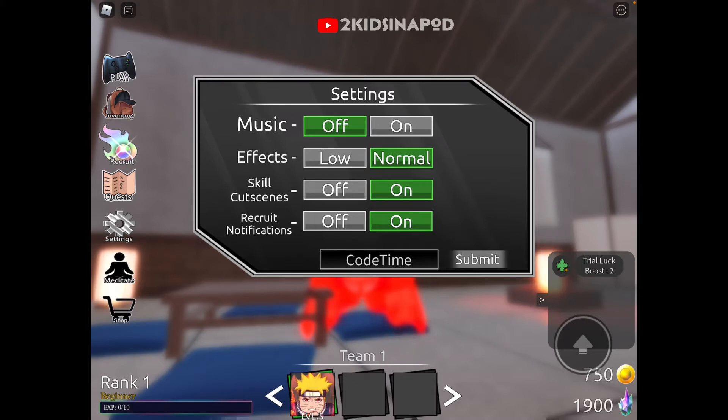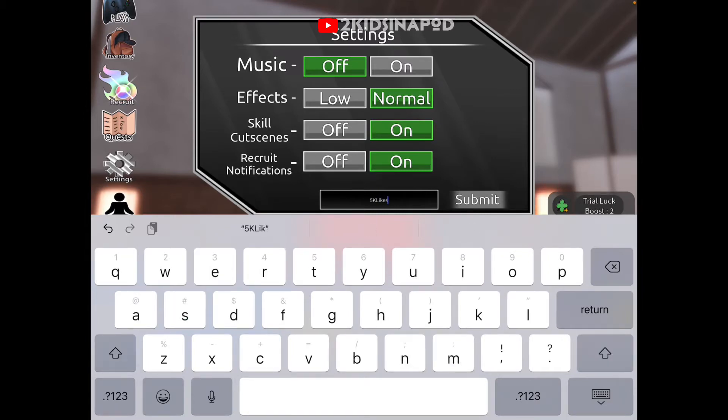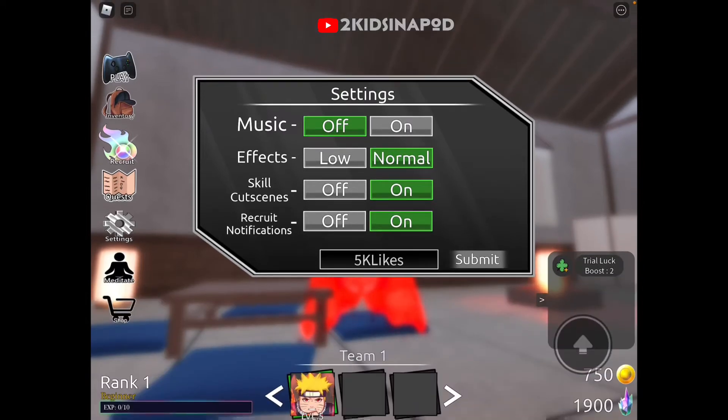More coins and more shards. Next code is number 5, capital K, capital L, small letter I-K-E-S — 5K likes. Submitted and code accepted. More coins, more shards, and we got more boost — looks like it.